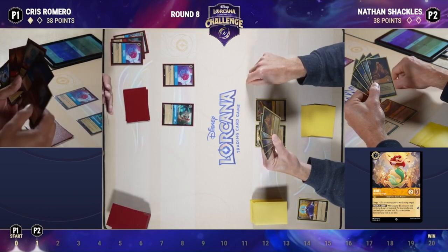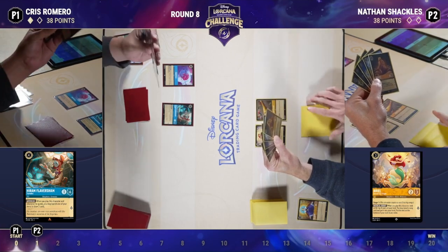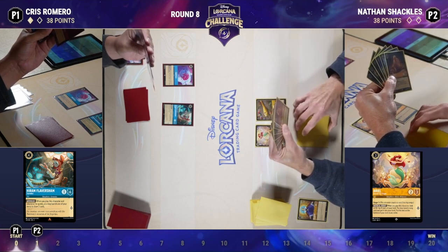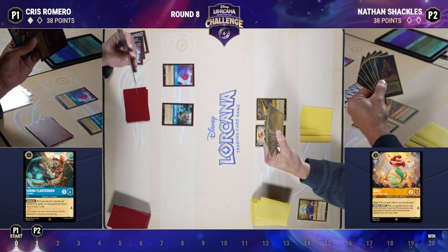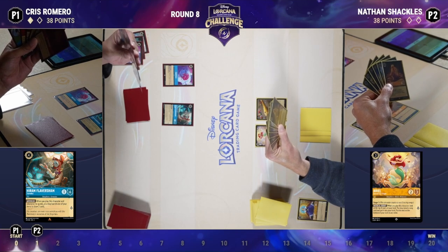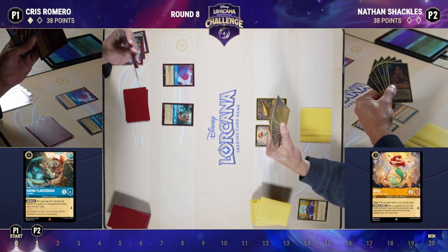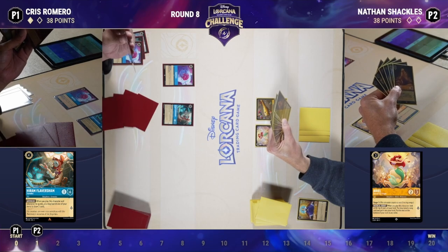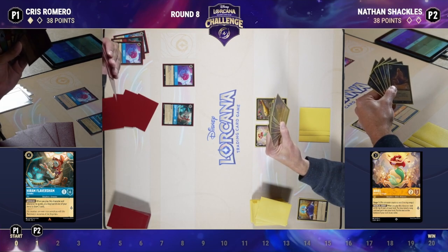Perhaps Chris didn't have One Jump Ahead, but he has other early pieces including Hiram Flaversham on turn four for card draw. Nathan chose to brawl the Queen — she's not a terribly scary card on her own, but she can shift into the Queen Regal Monarch and sing Whole New World, so always a threatening presence on the board. Ruby Sapphire often skips three-ink cards because it wants to cast One Jump Ahead every time — more of a one, two, four kind of deck. Brawl is the answer for Diablo, and many Ruby Sapphire decks have also started including Pegasus.